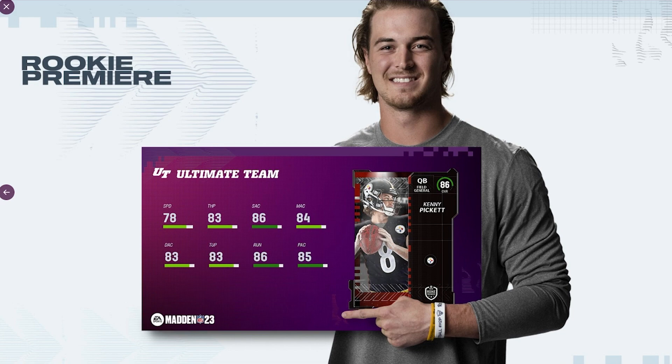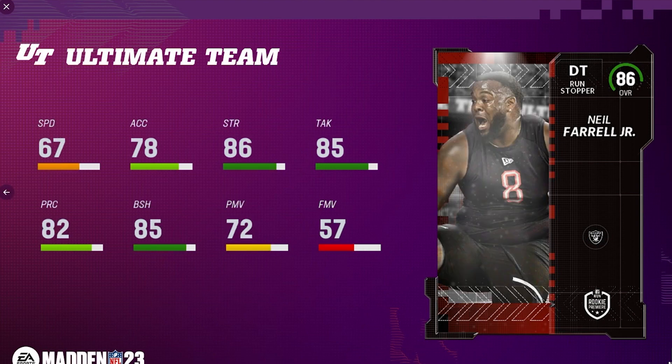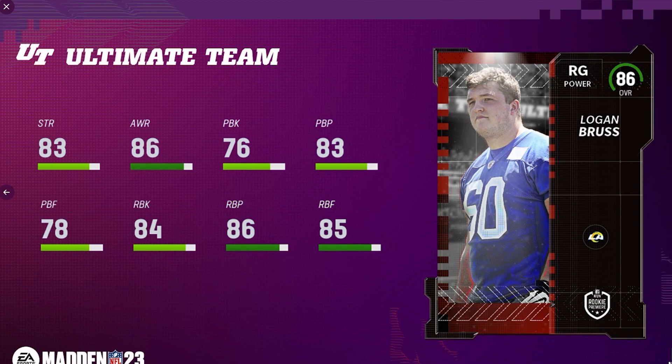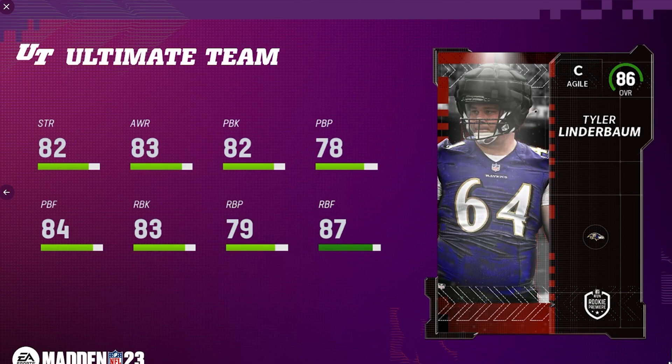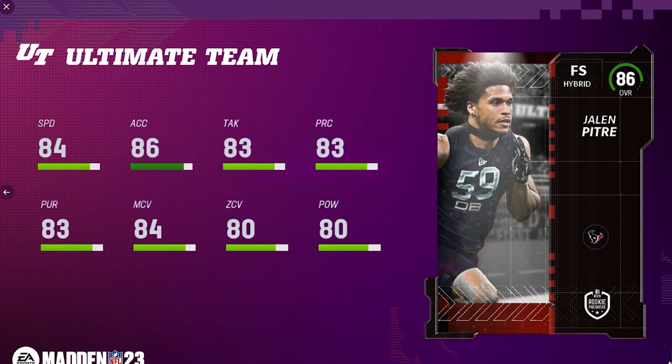Next for the Pittsburgh Steelers is field general quarterback Kenny Pickett — not too bad, just enough speed, but his throwing stats are kind of mid. Next is left tackle Ikem Ekwonu for the Las Vegas Raiders. Then Neil Farrell Jr. at defensive tackle — 67 speed, not a big fan of that. For the LA Rams, Logan Bruss at right guard is a decent lineman. Next is center Tyler Linderbaum for the Baltimore Ravens, and then offensive lineman Abraham Lucas for the Seattle Seahawks.